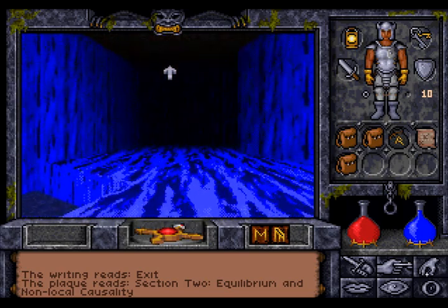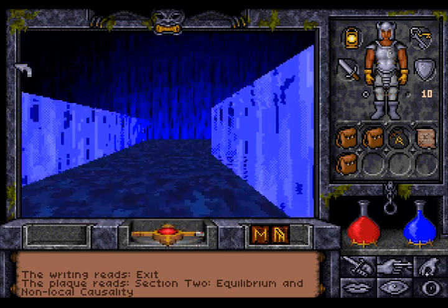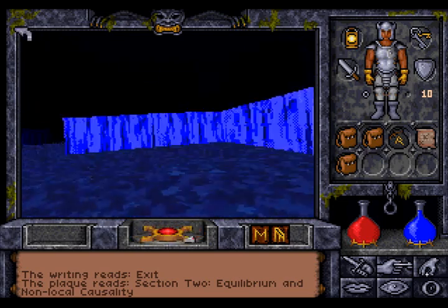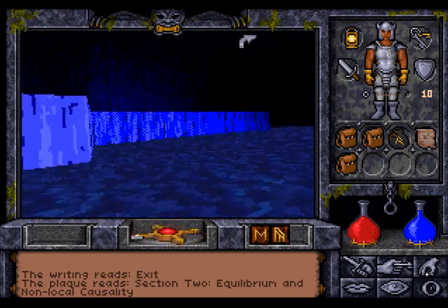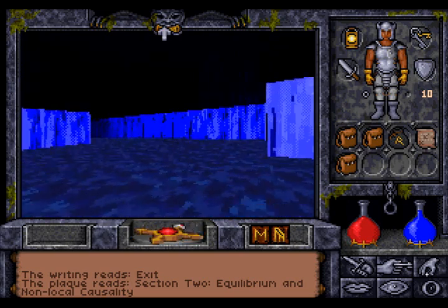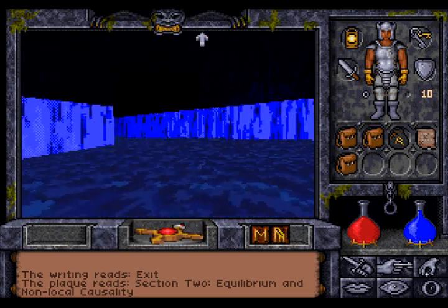I don't want to glide into the water. There's a current — we can't swim in the other direction. Or can you? Yeah, but very slowly.